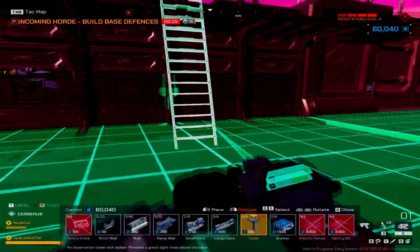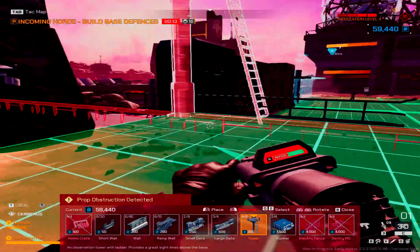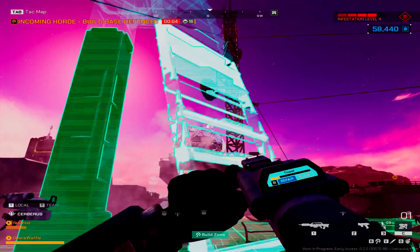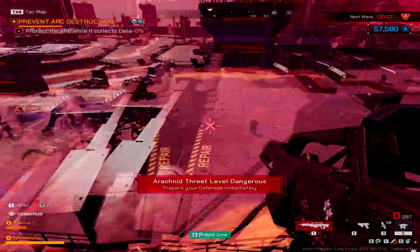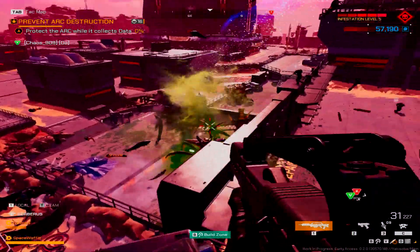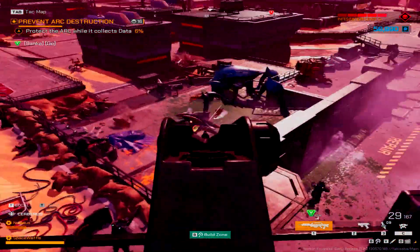Let's make a tower right here - this will be a nice spot for one. Can we make it crooked like that? Yeah, this will be a nice spot. Connection active with the ARC - they're coming from the ARC, stirred up some of the horde, hostiles are on route to the ARC now. Sensors indicate arachnid threat levels have risen. That turret is shooting hopefully - I think someone took it down, I can't believe they could do that.